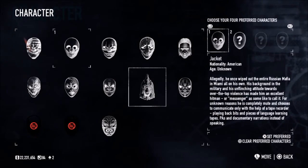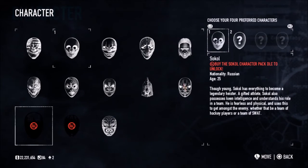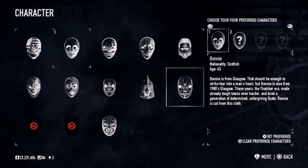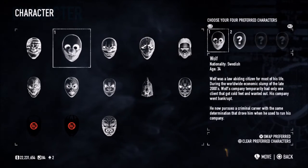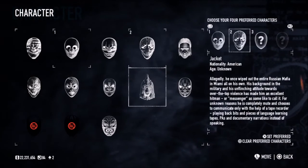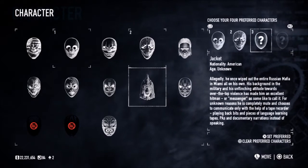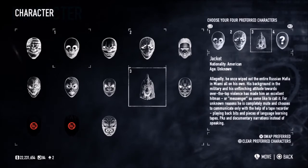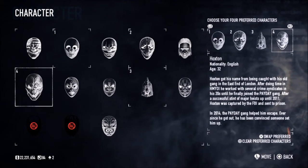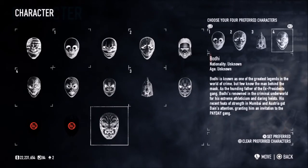Looking at characters — we have Jacket, Bonnie, and Bodhi. We also have Jiro and Sokol, who are part of DLC packs — Jiro being part of the Yakuza character pack and Sokol being part of the Sokol character pack. The preferred characters menu is now in the top right, which means you can pick four characters you want to play as. So if Wolf is taken when you join a game online, your character will automatically be set to your second choice, then third, then fourth. That's a new feature, which is very cool.